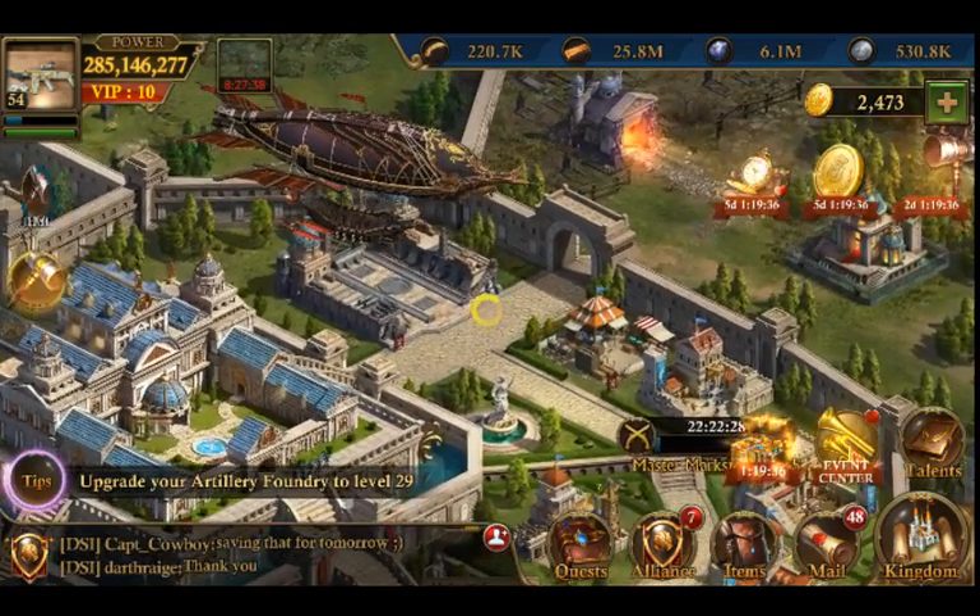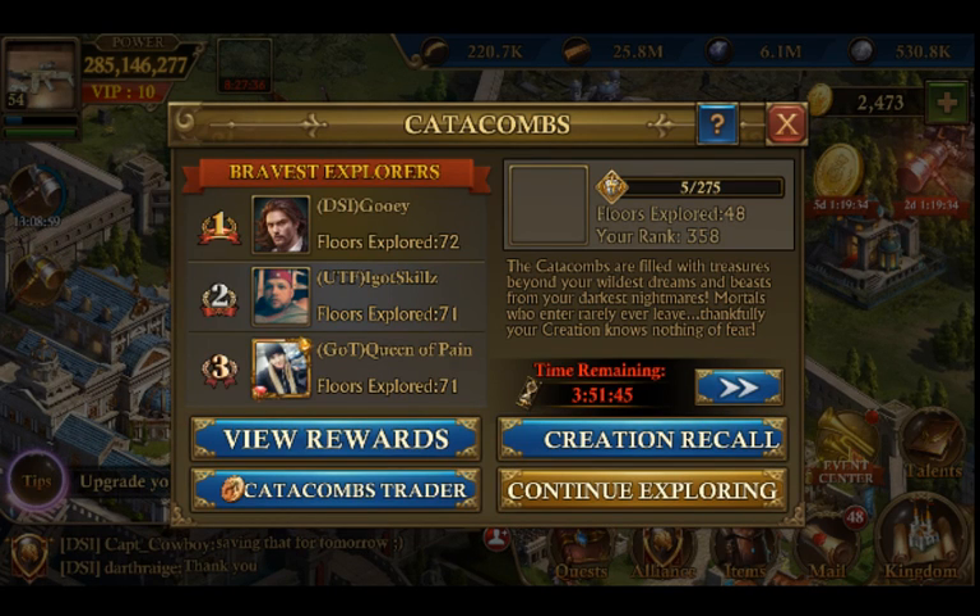You can get them from the catacombs — that's where I got mine and I didn't spend any money on it.